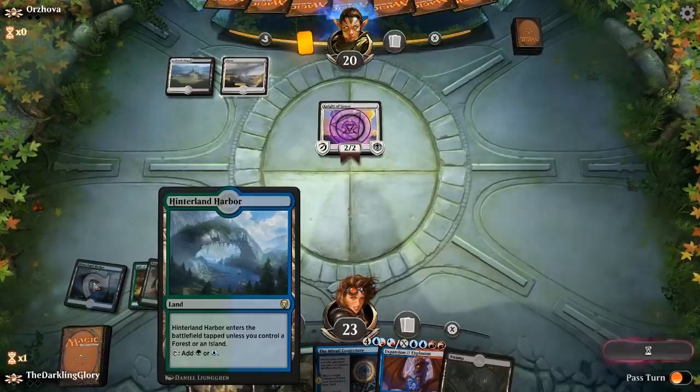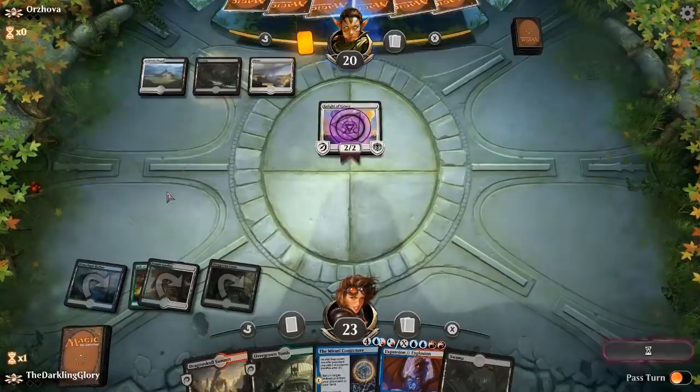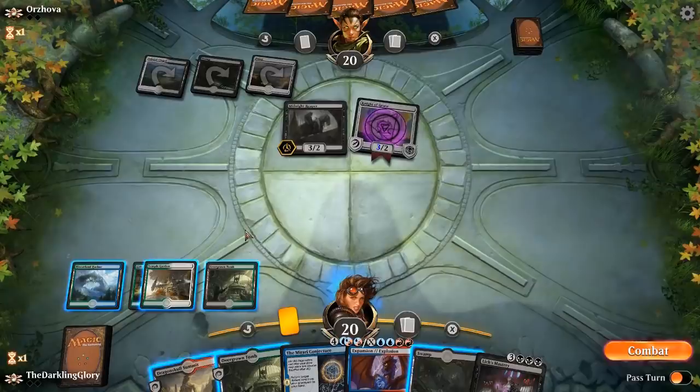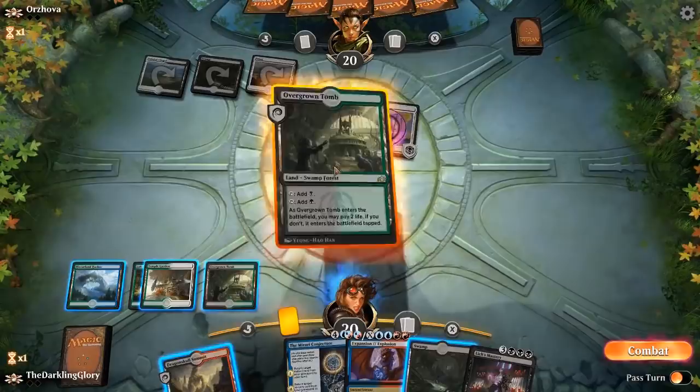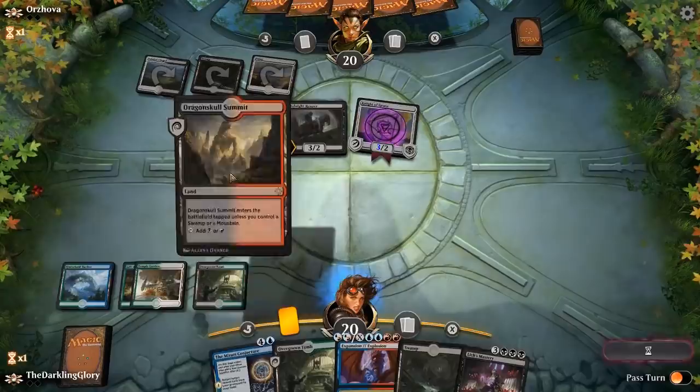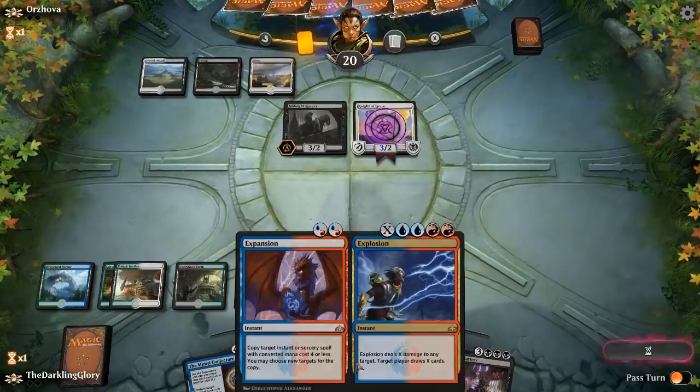Casting Gift of Paradise — I should have cast it on the Hinterland Harbor, that was wrong. You want to cast it on a non-black land to guarantee triple black for Lich's Mastery, and you also want to cast it on a non-white, non-red land, because one of this deck's problems is casting Chance for Glory — you don't have that many red or white sources. Gift alongside a red or white source can cast the card. It doesn't matter because I've got Dragonskull Summit, but something to keep in mind. Here we have an awkward setup where I can't hit double red and double blue, even by playing the Dragonskull Summit.